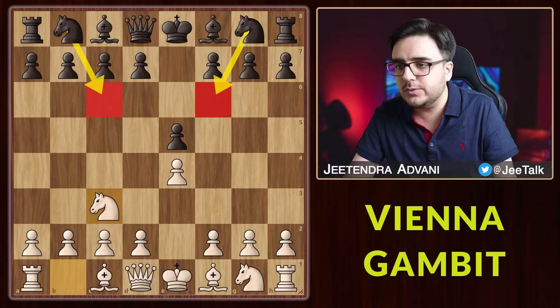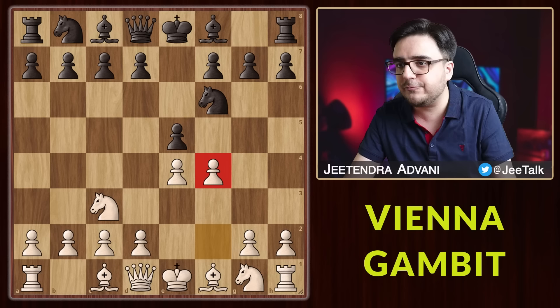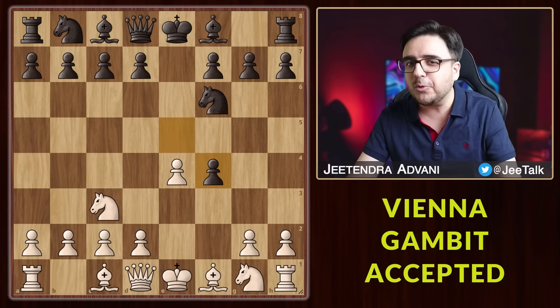Let's look at Nf6 first. We will go for the Vienna Gambit, which starts with the move f4. You might find this risky, but it's absolutely fine. Now most players would take, and here we have the deadly move, pawn to e5.